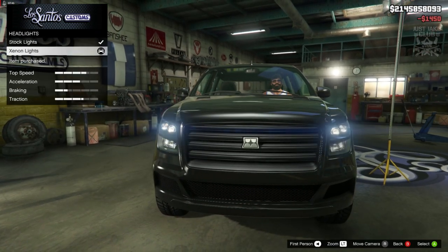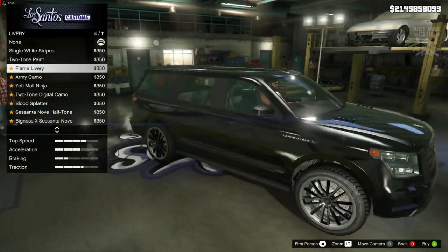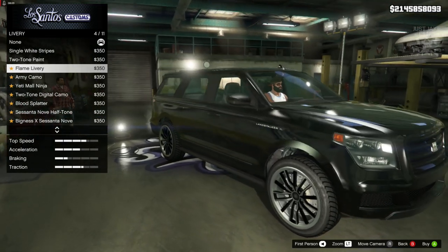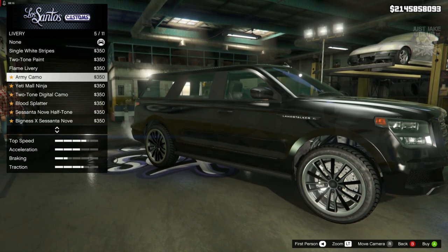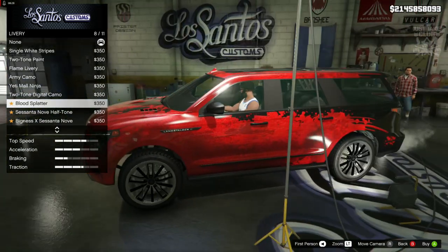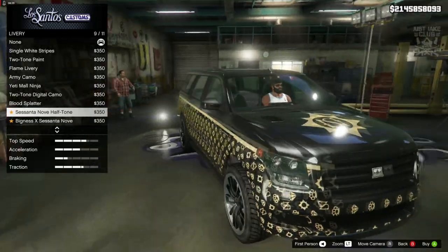Then we've got the option for the lights — obviously we're going to go and grab the Xenon headlights. We do get a livery option for this car. We've got white stripes, red stripes across the side, flame livery — it's black flames and because my car is black you can't really see it. Same goes for the army camo that is black. Another camo livery. Then we've got the blood splatter, which kind of looks ridiculous — it doesn't really look like blood splatter at all. Then we've got the Nova half ton livery.